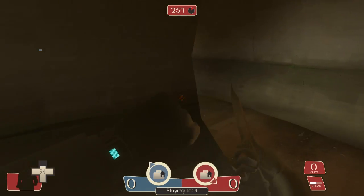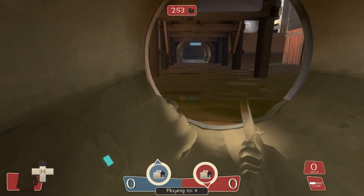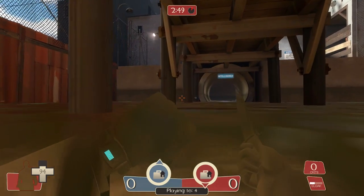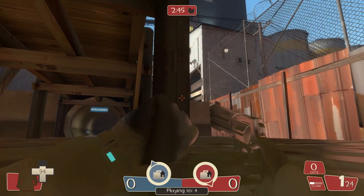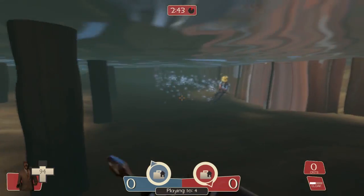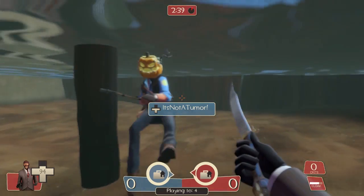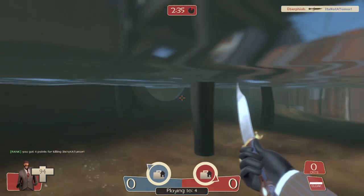This is why spy is fun — the people you play with are terrified out of their minds that you will appear behind them. Also, the Huntsman does not work underwater, for those who did not know that.